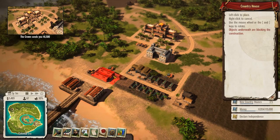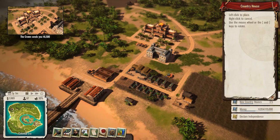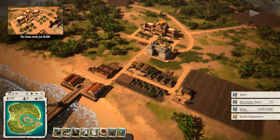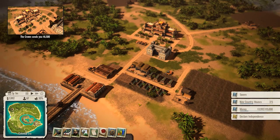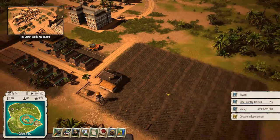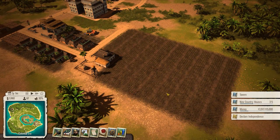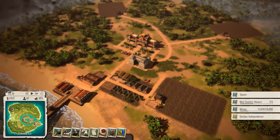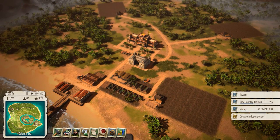Our little island is really coming together now. Three more country houses and we should be able to attract and appoint some managers. Look at all these people living right down the road from a corn farm - not many people in this life can say that.